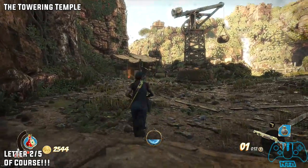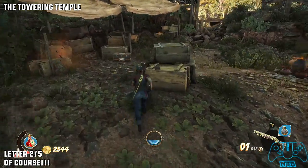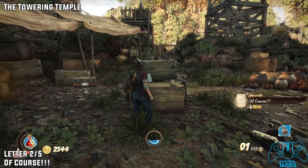You'll find a crane in front of you. On the left side you'll find a box. On that box you'll find letter two of five.